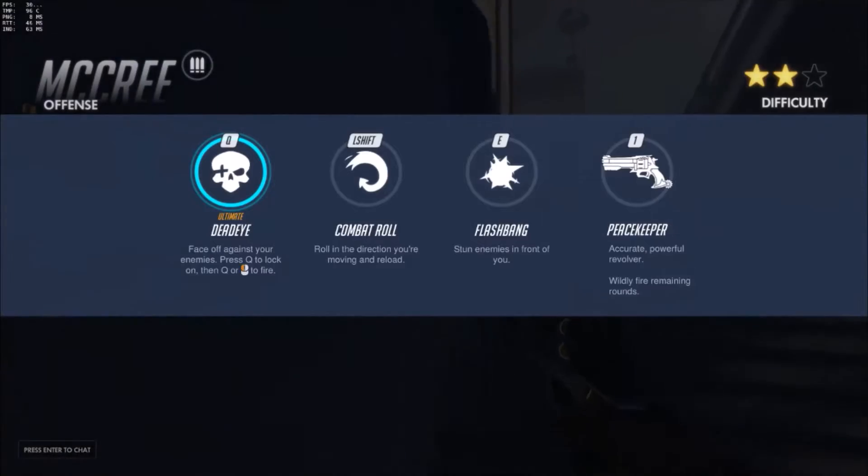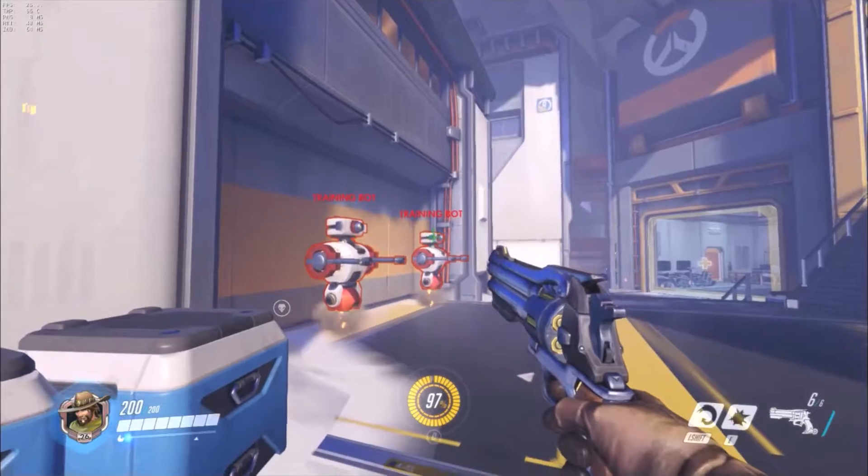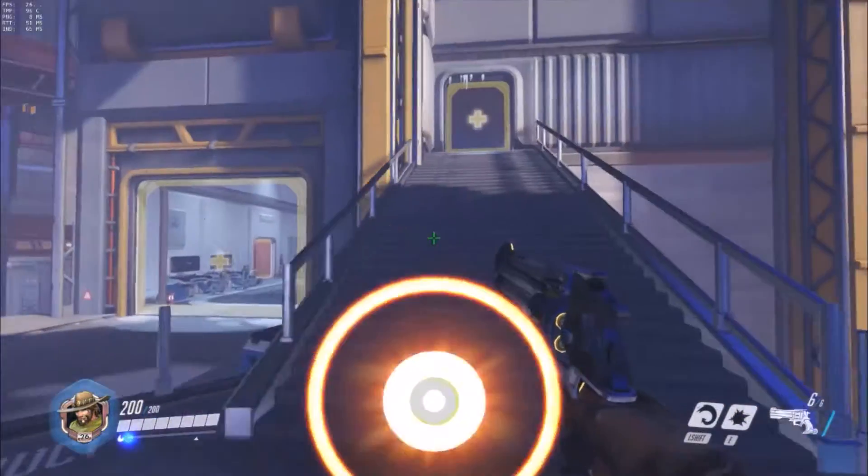McCree has no passive ability, so we just have the E, the left shift, and the ultimate ability. McCree's auto attack has two forms. The first is a normal form where he shoots a single bullet — this is very underused.